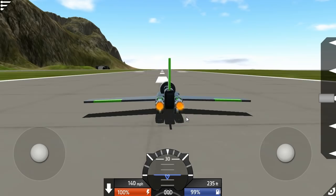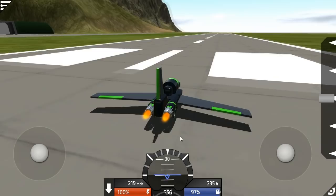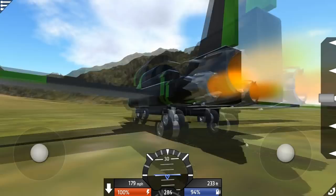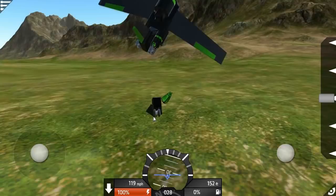Oh, I didn't put any elevators on it - wait, I did, but it doesn't want to take off. Why won't it pull up? It's going very quick but it does not want to pull up. The engines have plenty of thrust. It's gliding now but I can't actually pull up, so I'm going to crash into the ground. Boom!